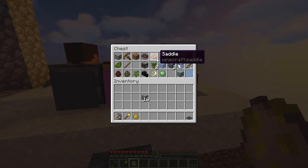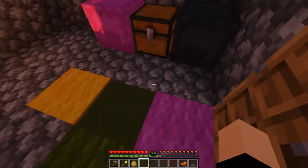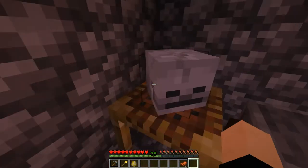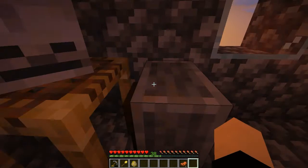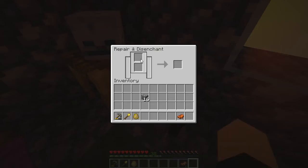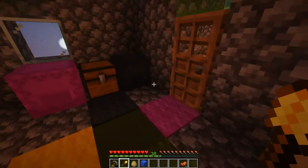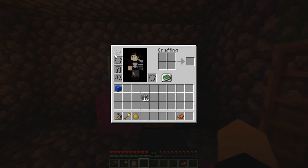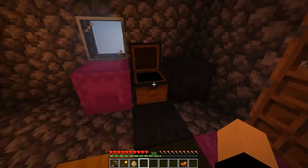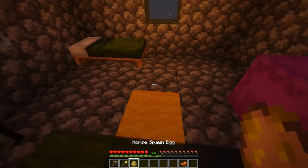We just got a horse spawn egg and we have a saddle, so we can tame this horse. We're going to keep it in the house. We'll put this carpet down to get a nice rainbow-coloured carpet going. We've got a little table here with a decorative skull — it's not a real skull, I promise, we didn't kill anyone. We also got a grindstone, because we can repair and disenchant and just grind things on this. We've got some tube coral block for maybe a fish tank or something later on. We could probably make some leather horse armour at some point.